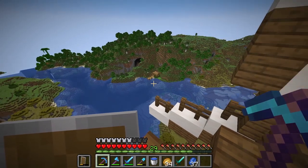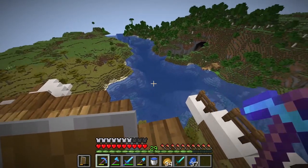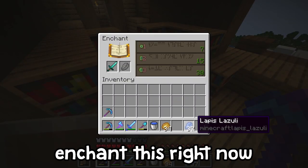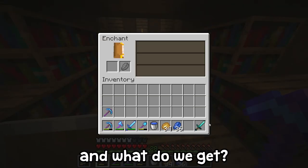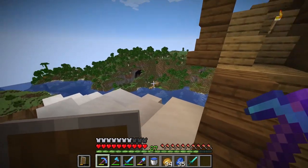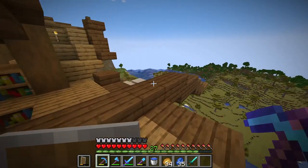Right now I'm just going to AFK down in our XP farm, get some XP going, and hopefully get a diamond sword with Looting III on it. Actually, before we do that let's enchant this right now — sweeping edge, get rid of that. We got knockback two. Let's do that again. I've got a sharpness four in here right now, so I'm going to go down, get some levels, come back and enchant it, and hopefully get Looting III.